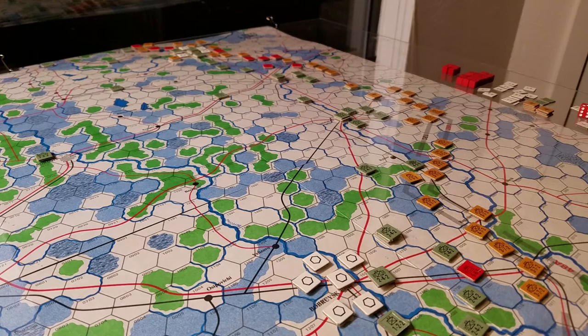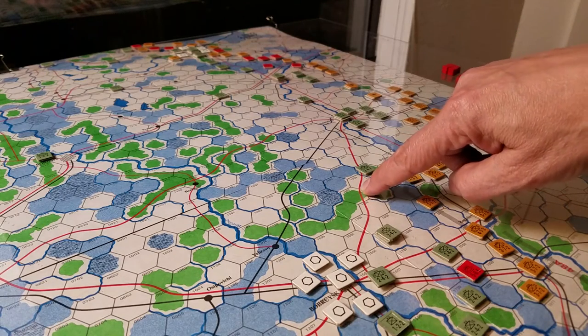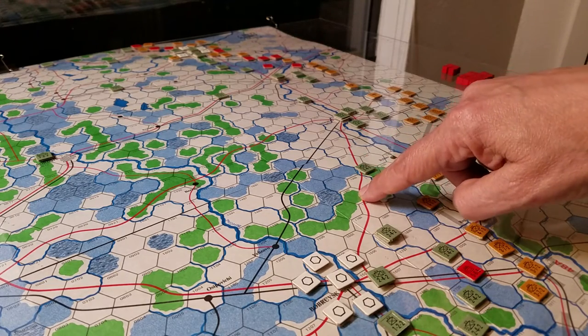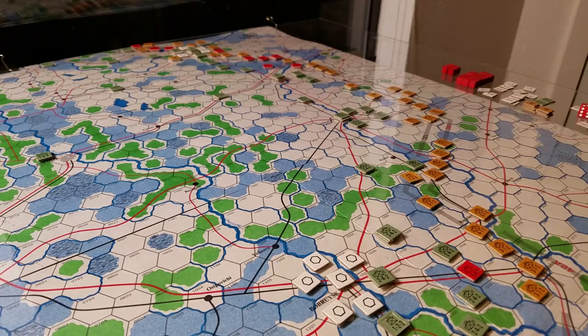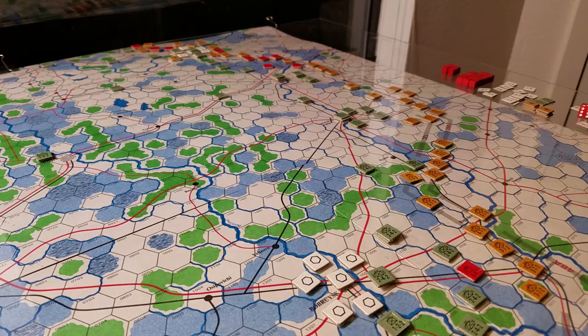The other thing I forgot to mention last video: the road movement and supply rules are a little different. There are a couple of different iterations on movement. If you're using a road to move through difficult terrain, you're paying extra movement points — you're not getting the road rate the entire time. I think that represents the narrowing and elongating of the formation trying to get through.